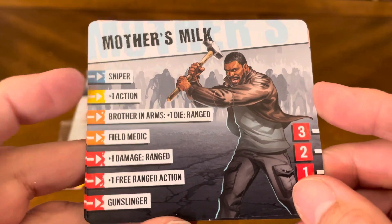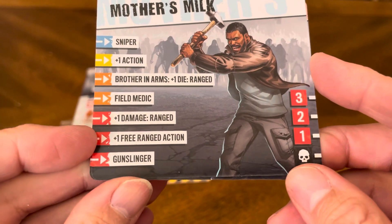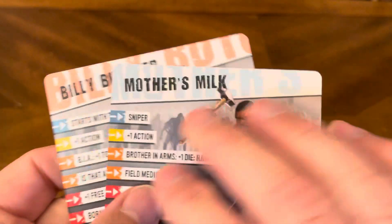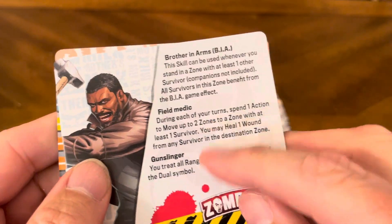Mother's Milk — sniper, plus one action, brother in arms, plus one die ranged, field medic, plus one damage ranged, plus one free ranged action, and gunslinger. Special abilities: brother in arms, field medic, and gunslinger.